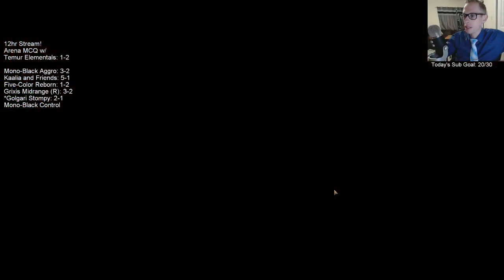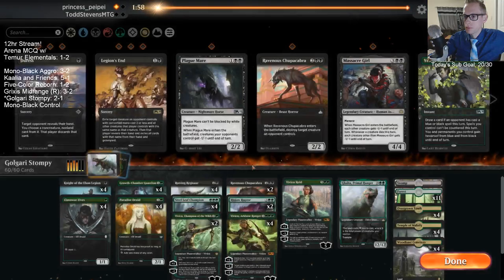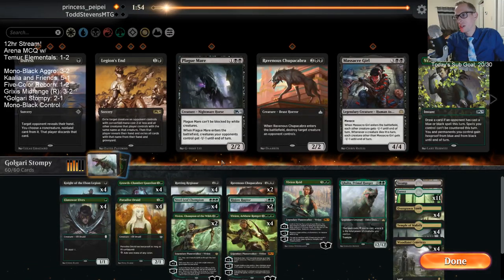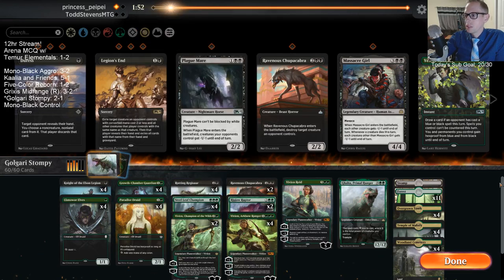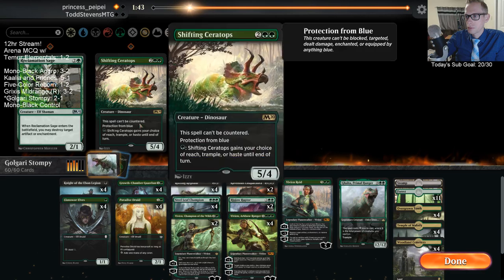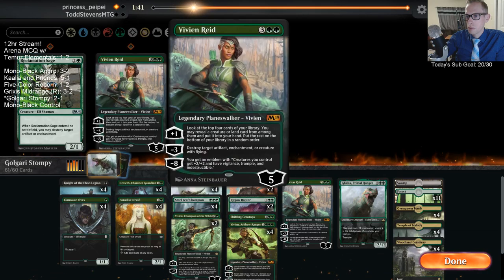Our opponent could have just done that a while ago — I would have conceded. So yeah, Expansion/Explosion is awesome with all that mana. That could be a good way to be playing Grixis — ramp with Lotus Fields. That was pretty rough.